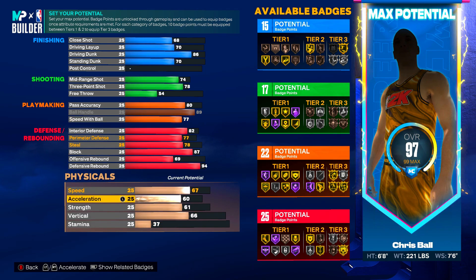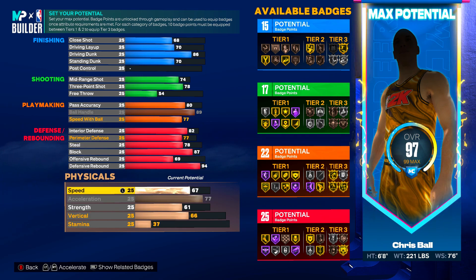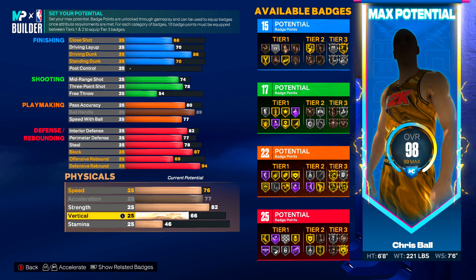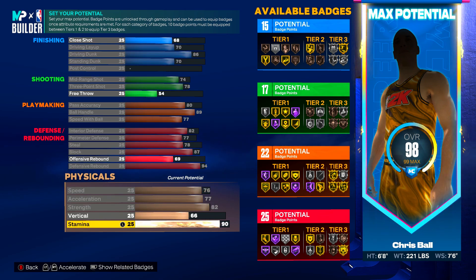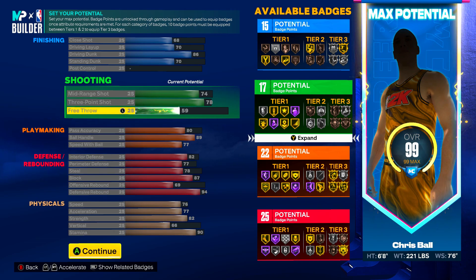Moving into the physical category: max out your Acceleration, Speed is going to be 76, and Strength goes up to 82 to get Silver Bully on this build. For Vertical — I'll keep it where it's at. I know people will say you don't get contact dunks, but the two best dunk packages in the game are Quick Drops Off One and Front Clutches, and that's really all you need.